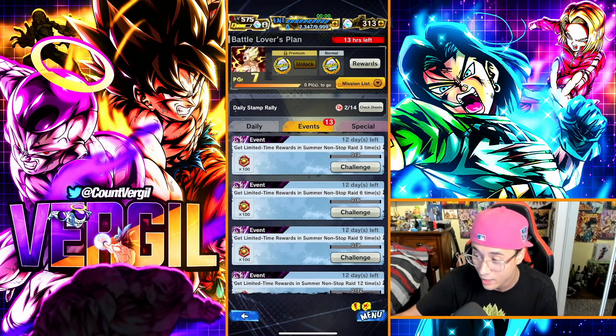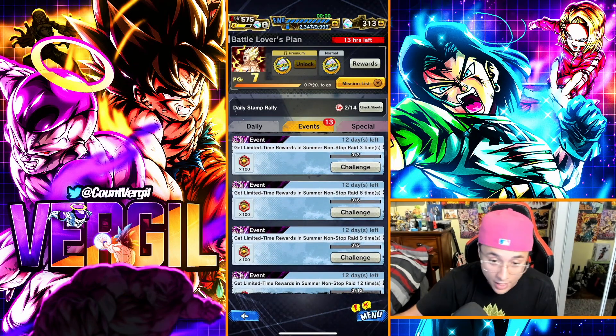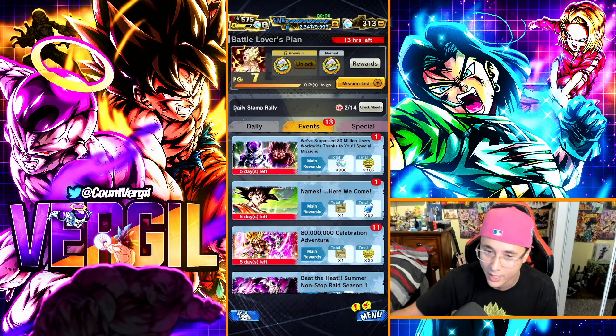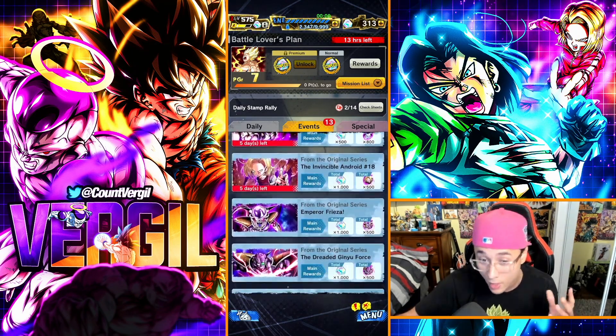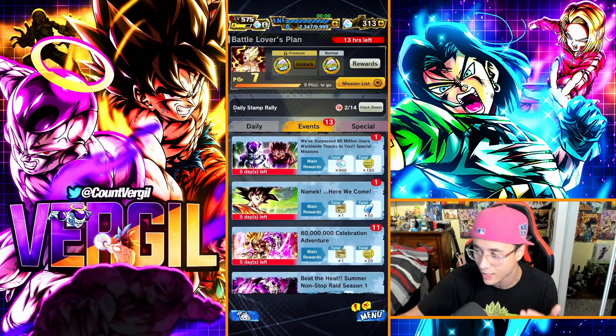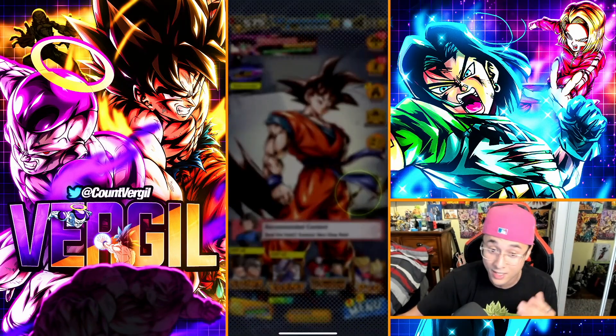There are also corresponding missions that go alongside the raid to get even more medals. Check your Missions tab — that's where you'll find every corresponding event, story mode mission, and pretty much everything in the game. We'll revisit this tab a couple of times throughout the video.